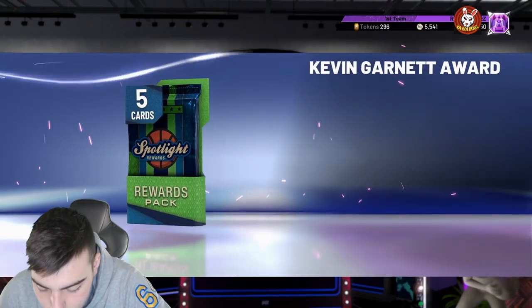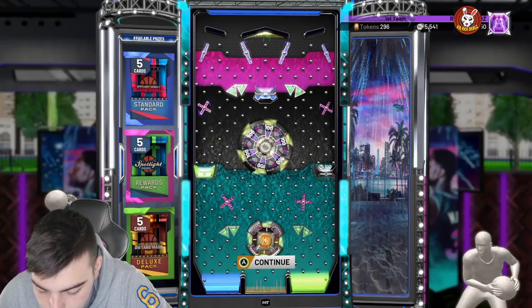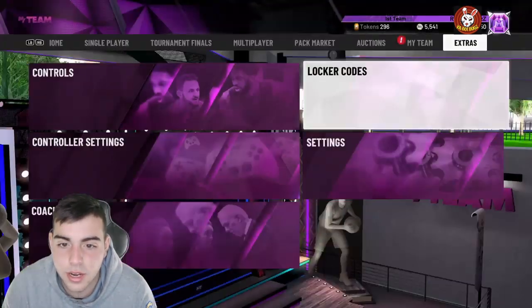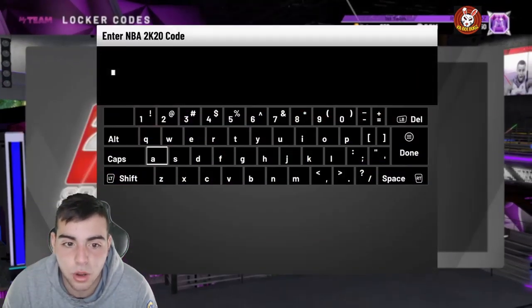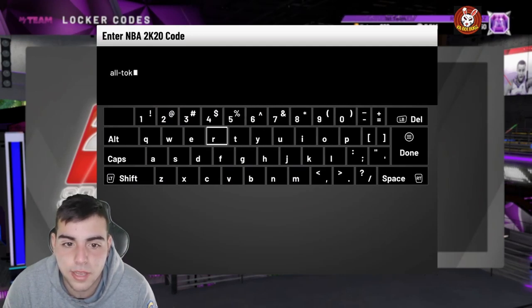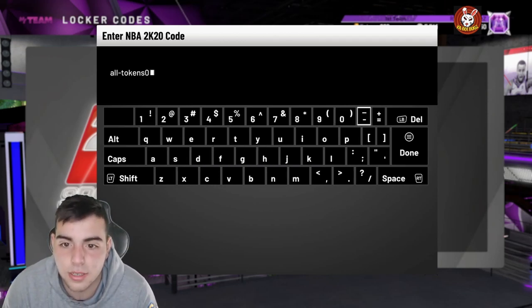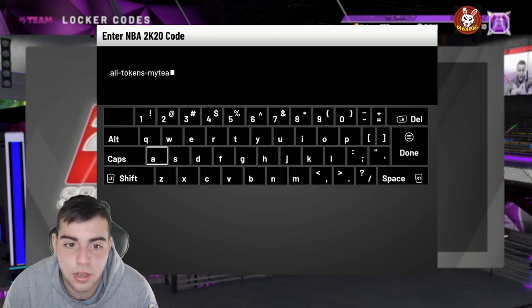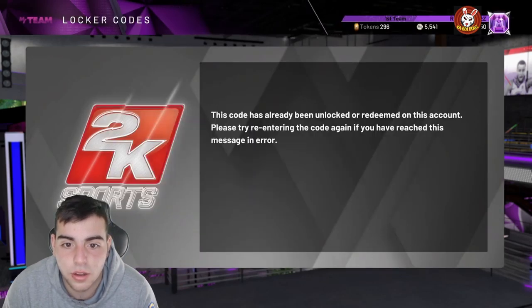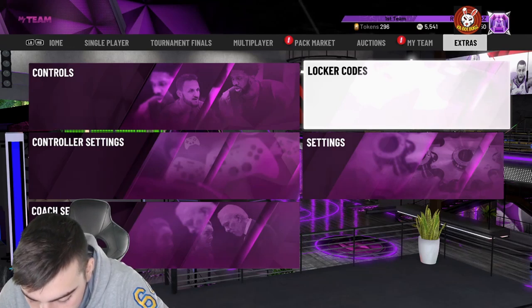The next locker code gives you a chance at 10, 12, or 15 tokens. The code is: all-tokens-my-team. Throw that in there and it should give you a chance at getting some free tokens. Let me know if that one works out for you — it's still valid, I already used it.